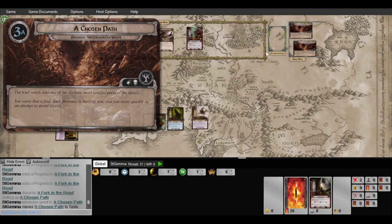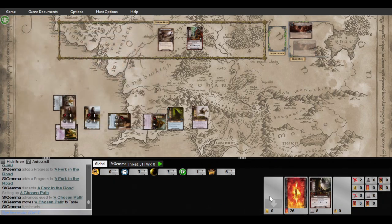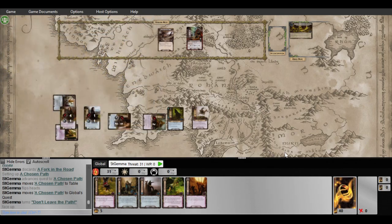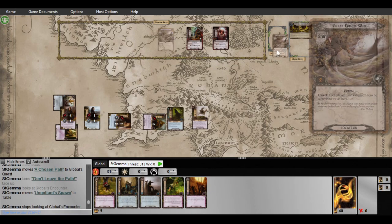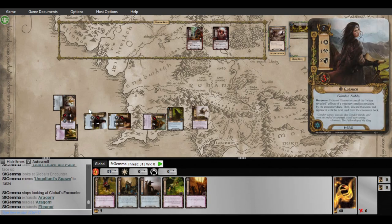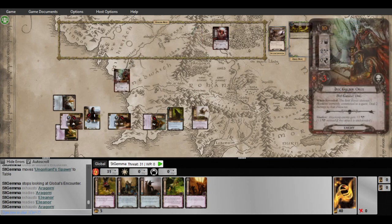I'll flip a coin — this will be heads, this will be tails. Random coin flip. Alright, here we go — what do we got? Crap. Alright — bring out the, I'm going to spawn. Where's he at? There he is. And then close and shuffle. I'm going to go ahead and travel here and exhaust Eleanor. No, I'll exhaust him — cause I don't want him to die.